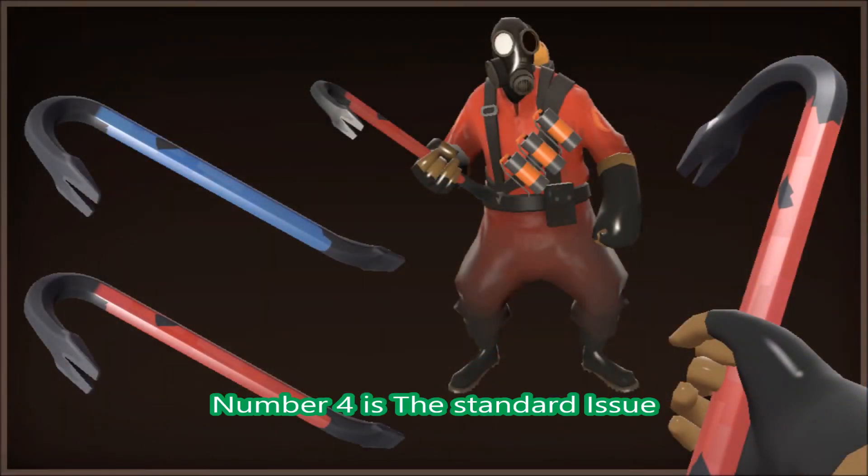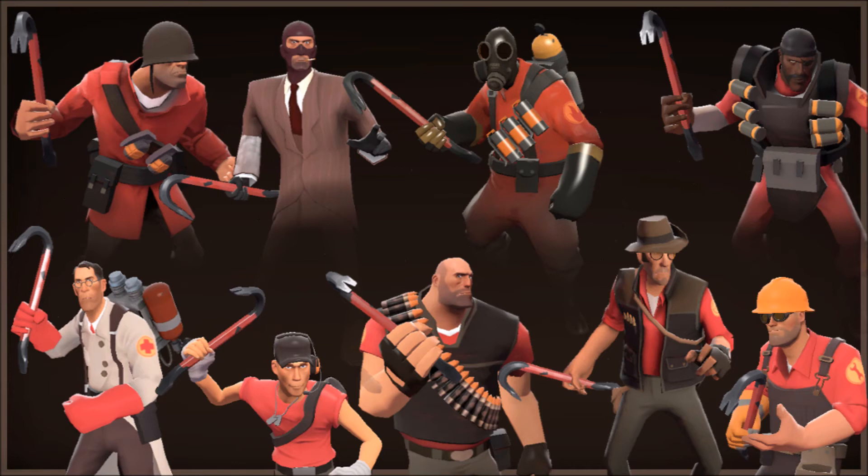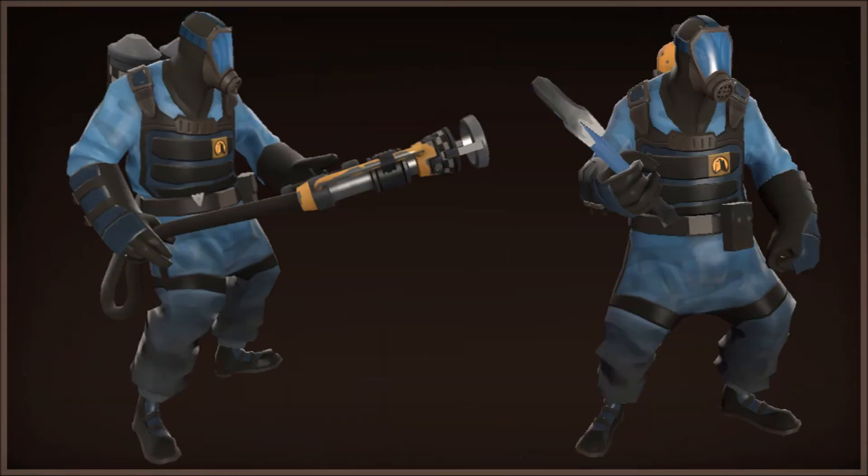And obviously with that set we have the crowbar — the Standard Issue — which is basically a crowbar. I guess if Valve added it in, you could say it's a Gordon Freeman crowbar, and it's all-class, even the Spy, and it makes sense with the Engineer. Yet again, we don't really get a lot of weapons into the game, it is quite sad. But usually Valve do make up for it with some pretty cool updates, and they have been for a while.